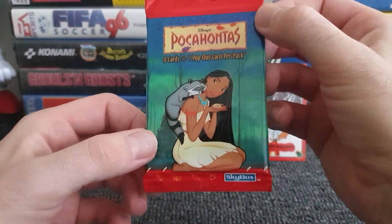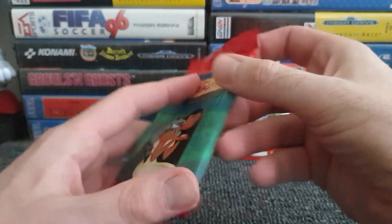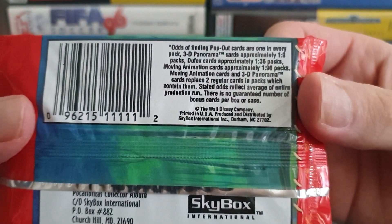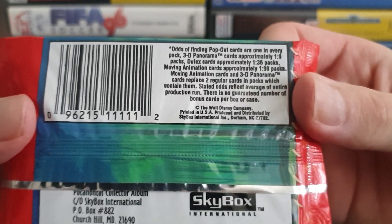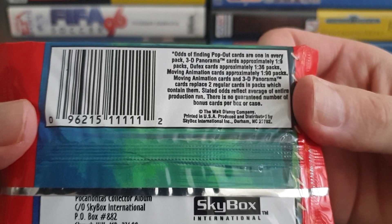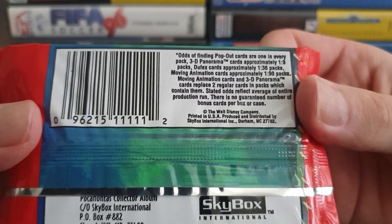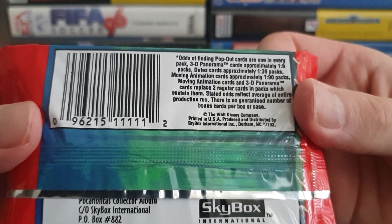Pocahontas Hunter cards — we've got eight cards and one pop-out card; we've got interactive cards, get in there! What have we got on the back? Odds of finding pop-out cards: one in every pack. 3D panorama cards: approximately one in nine packs. Dufex cards: approximately one in 36 packs. Moving animation cards: approximately one in 90 packs — that would be cool to get one of those.